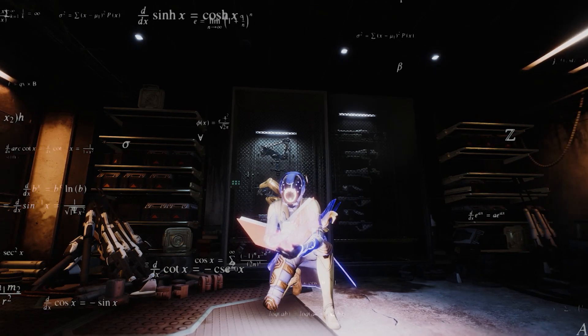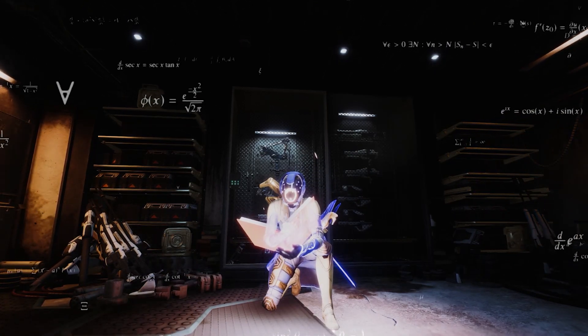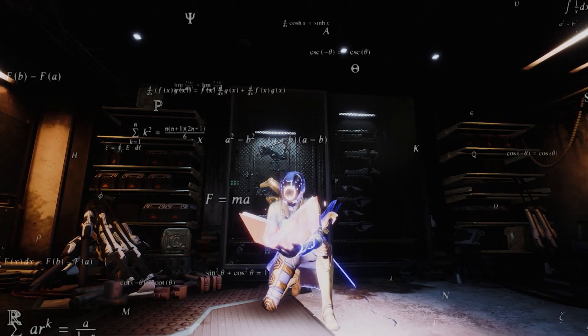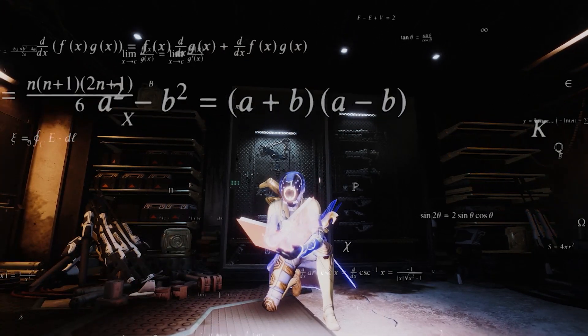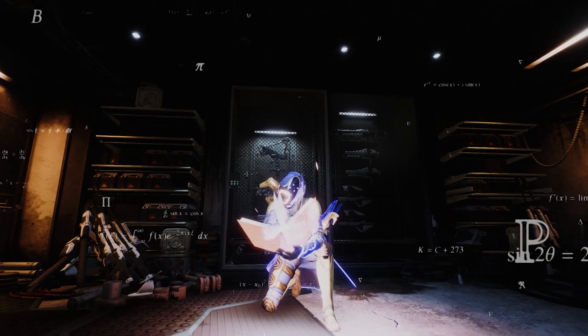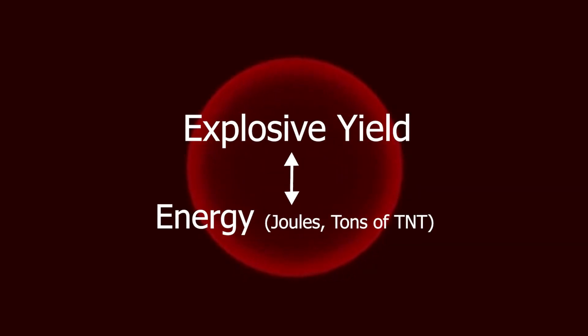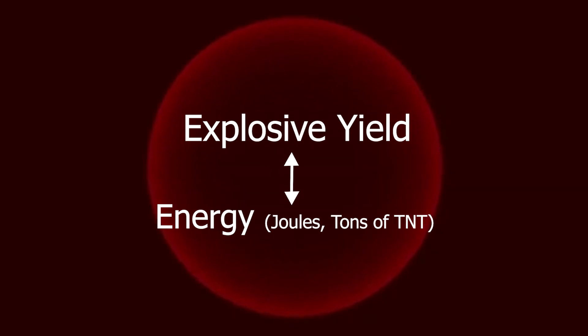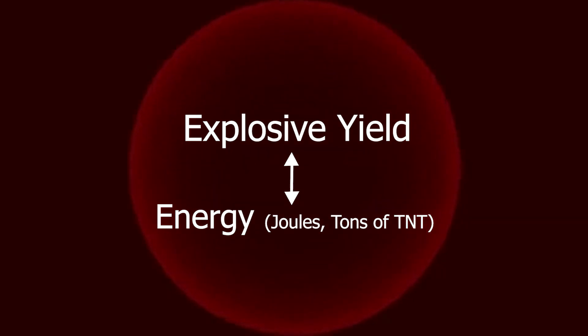I'll bet you $2 that the actual answer will be less than your guess. So now that that's out of the way, how do I intend to prove the actual power of the explosion? First, we have to define what we mean by power. The magnitude of an explosion is measured in units of energy, like joules or tons of TNT, and is called the explosive yield. So that's what we'll do.